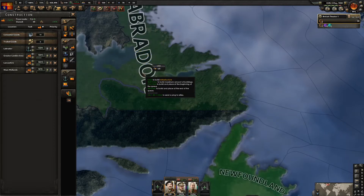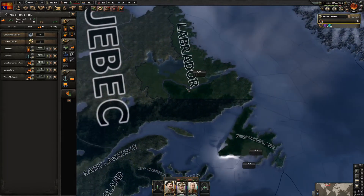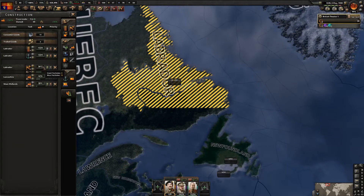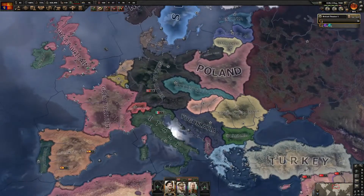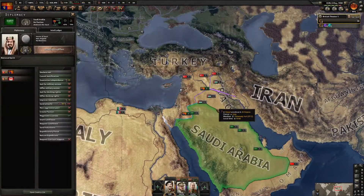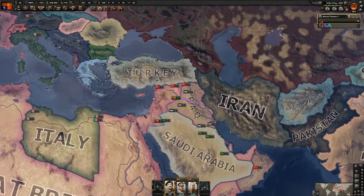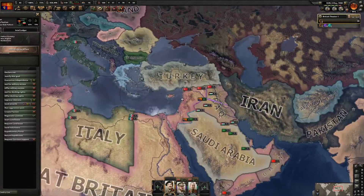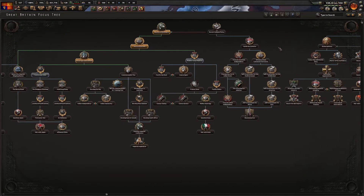If they have a double guarantee it means if I start justifying on someone else they'll probably run out of political power to respond - so that's really good. The Royal Ordnance Factories focus has finished.